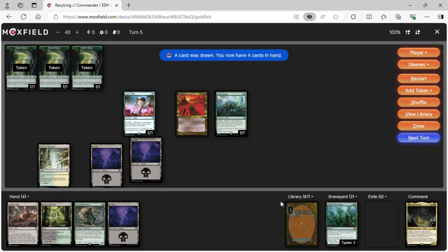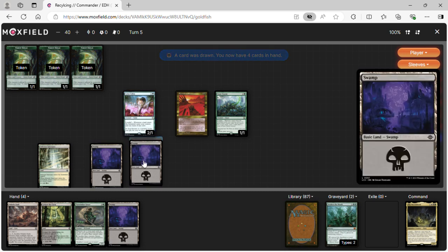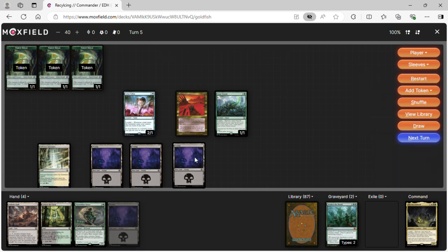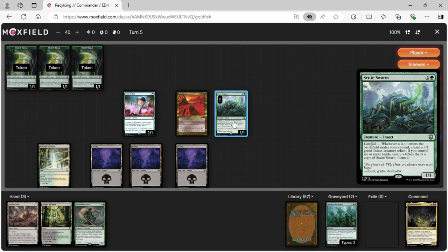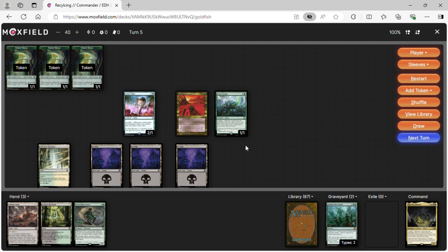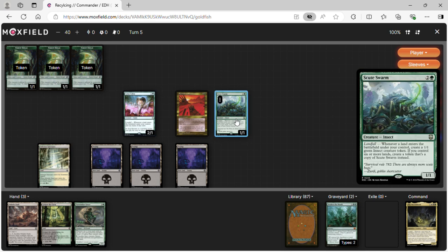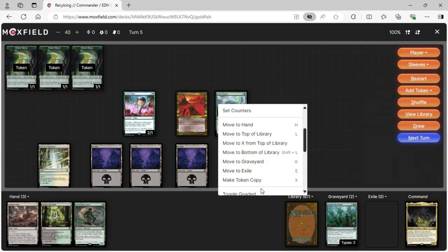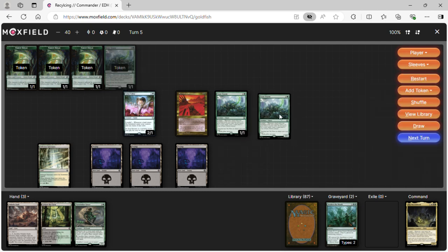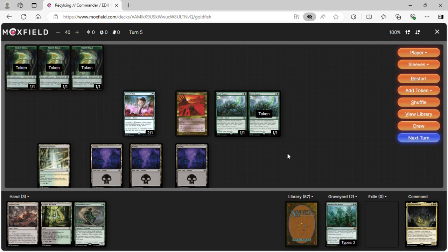Turn five: we've ramped out a lot. We control six or more lands so we make a copy of Scute Swarm — two copies of Scute Swarm. We make another white mana.